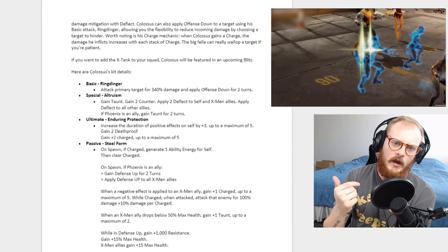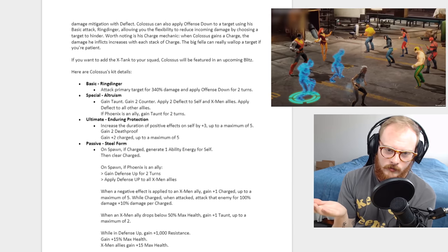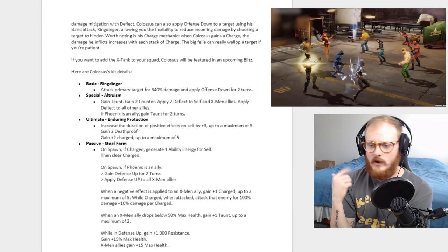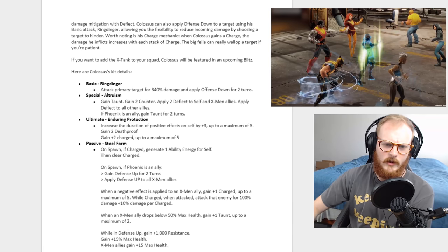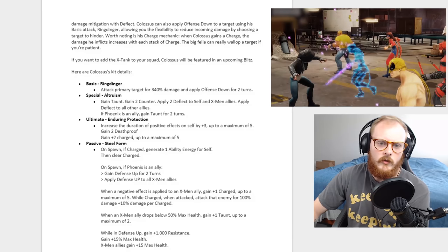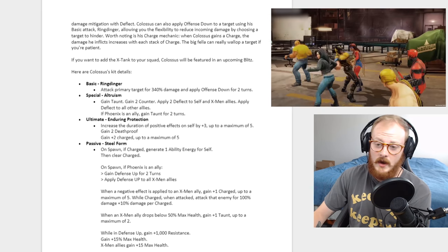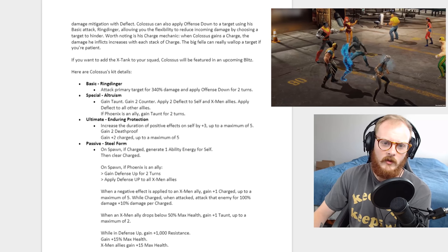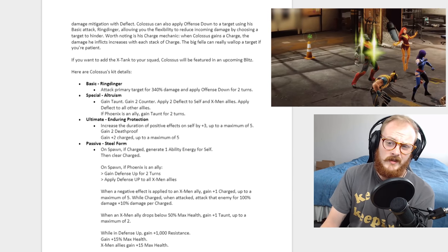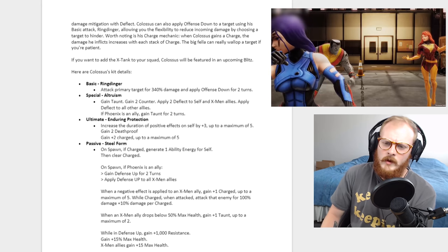His basic attack is called Ring Dinger — I don't really understand what that means or why it's named that, let me know if that's a reference. It attacks the primary target for 340 damage and applies offense down for two turns. Not bad — I like offense down on a basic, it can come in really handy.